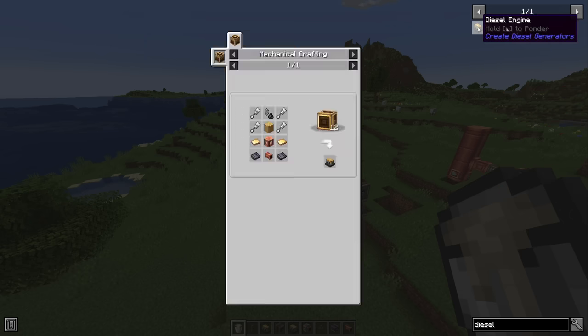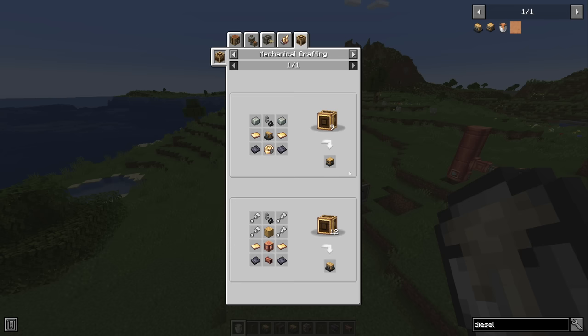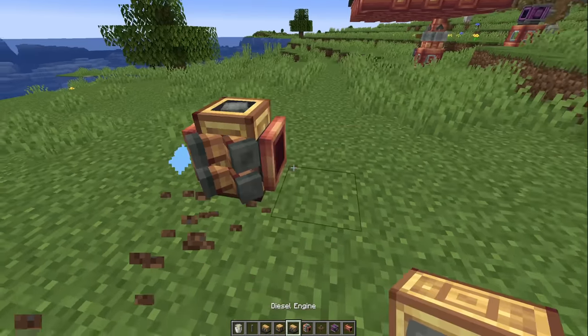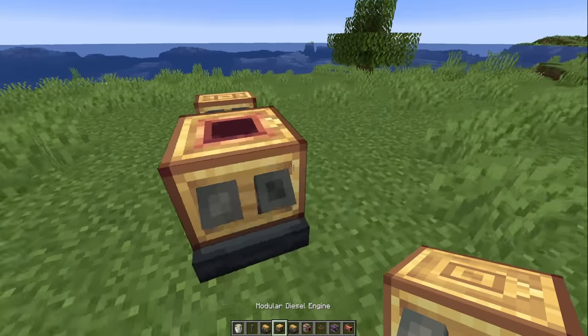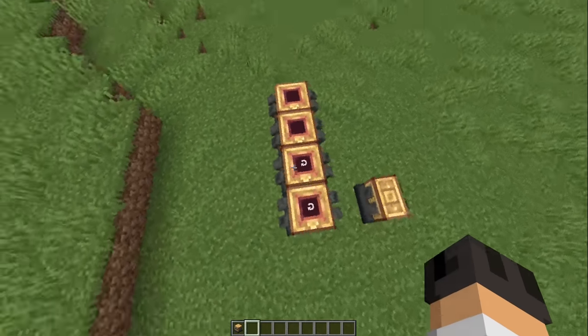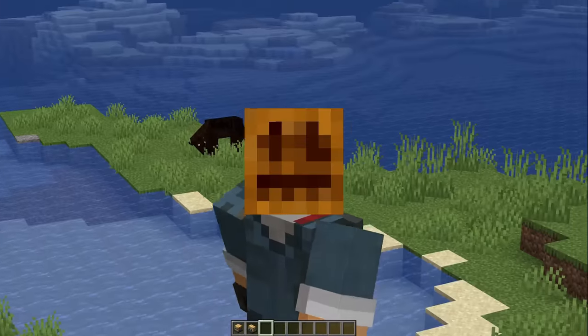How does one craft a diesel generator? We need pistons, flint and steel, a block of brass, fluid tank, fluid pipes, and sturdy sheets — which are normally used for train stuff. What does the modular engine do? It's got a smaller crafting recipe than the normal one and it looks smaller too. Here's a normal diesel engine, here's a modular diesel — whoa, modular! They're pretty expensive, which makes sense because this is very powerful.